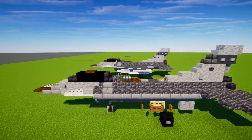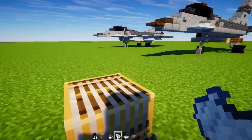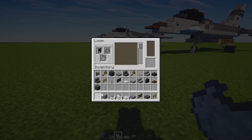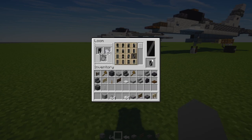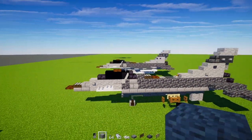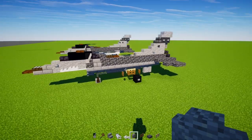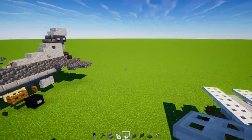Now we need to make the cockpit window pillar. Go to the loom and add a black banner with light gray dye making a diagonal on the back side, and light gray dye on the bottom half. Place this right towards the back of the cockpit window — very cool.